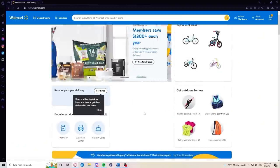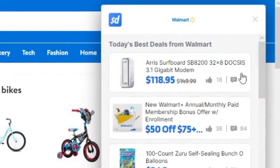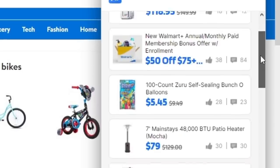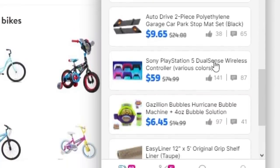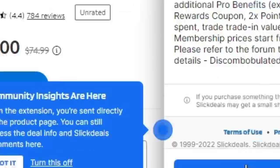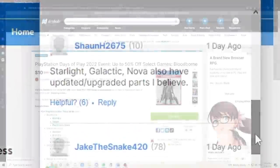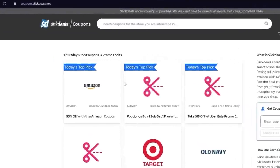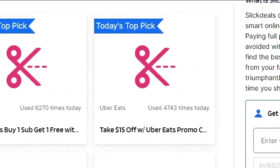Slick Deals is an absolutely free browser extension that saves you money when you shop online. When you're browsing with Slick Deals, the extension will automatically show you tons of offers, codes, and coupons from the site and company you're shopping with. Good deals are always upvoted by the community, so you're able to tell which deals are the best and most trustworthy. I've been using it to shop around and I've seen tons of amazing deals, including a lot of coupon codes. There's even more deals on SlickDeals.net.